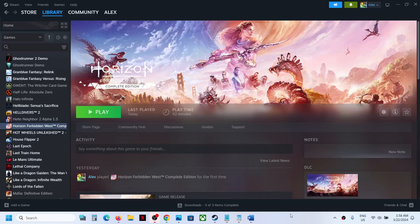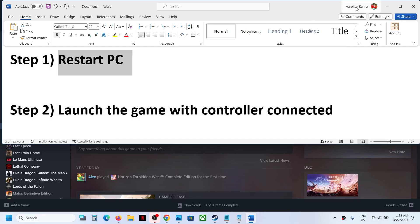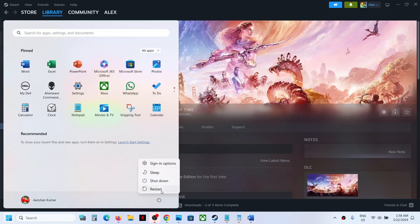Hello guys, welcome to my channel. Today in this video I'm going to show you how to fix when a controller is not working with a game. The first step is to restart the computer — do not ignore this step. Just restart the computer once, and after the system restart, try launching the game and then check if the controller still isn't working.